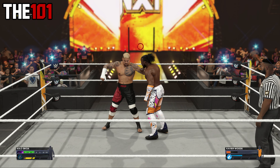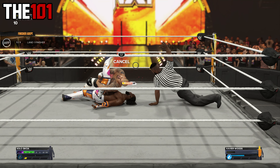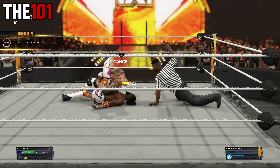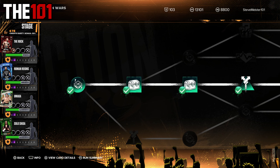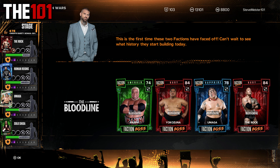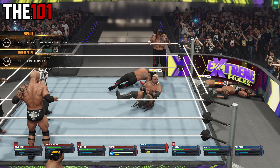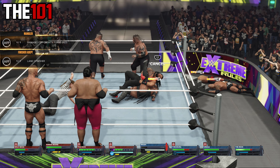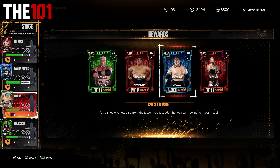Sequence one, match one: Solo Sikoa versus Xavier Woods — a nice and easy win via the Samoan Spike. The path we took this first round only required that one win before getting to the final match in the sequence, which was ironically against another Bloodline. Bloodline versus Bloodline — my new version ended up being a little too strong for the AI version, and after a spear we got the win. We also got to add one of their team into ours, so keeping it simple we just switched out their version of Umaga for my one.